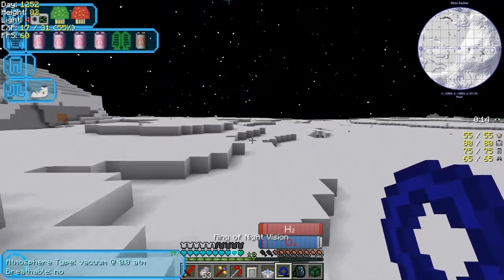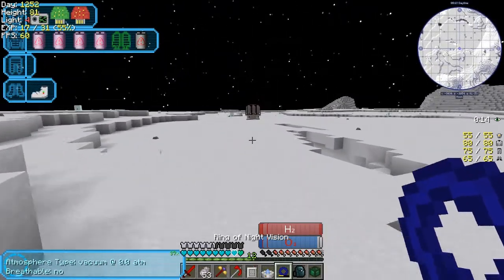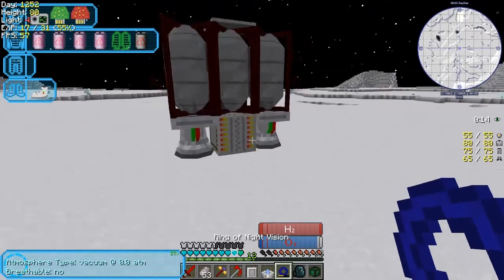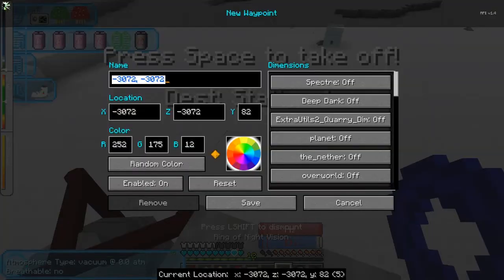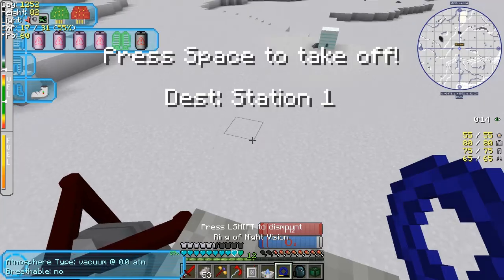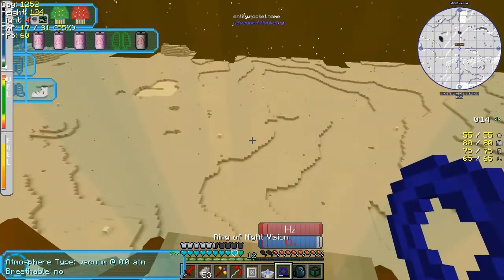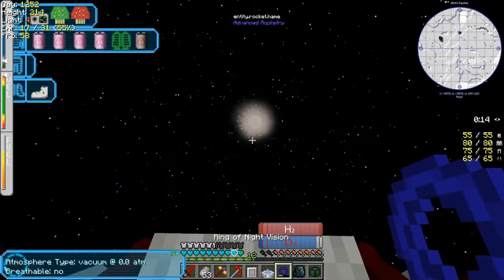Of course I've got to find it — I didn't put a marker down. But there it is. I think it'll be in the same position. Let me put a marker down here: minus 3072, minus 3072 — I suspect that's going to be consistent in all cases. If we ever come back, we'll know where it is. Let's go back to the space station. I might as well turn off the marker while I'm thinking about it.